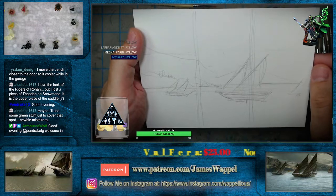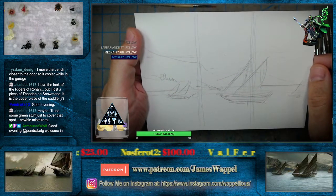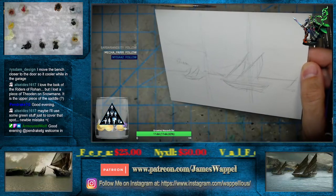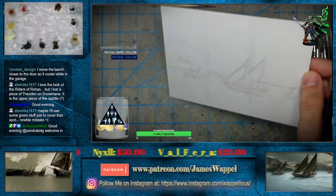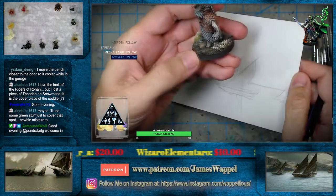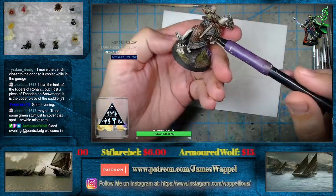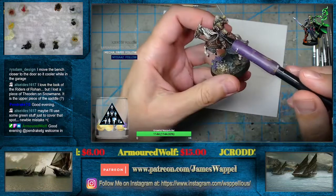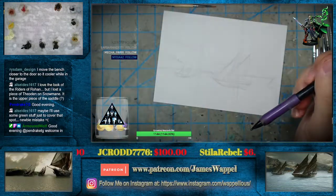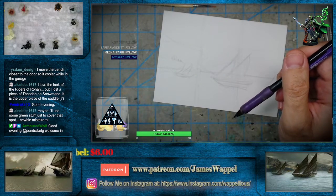Move the bench closer to the door so it's cooler while it's in the garage. Lost the piece of Theoden — Snowmane — oh boy, let me see if I've got... nope, that's not him. There he is. I think this is just part of him — I'm trying to think of what's the upper... is it part of the reins here, maybe? Is that what you might be looking for? Because this is — well, it doesn't matter whether it's the starter box or not, that is the figure.